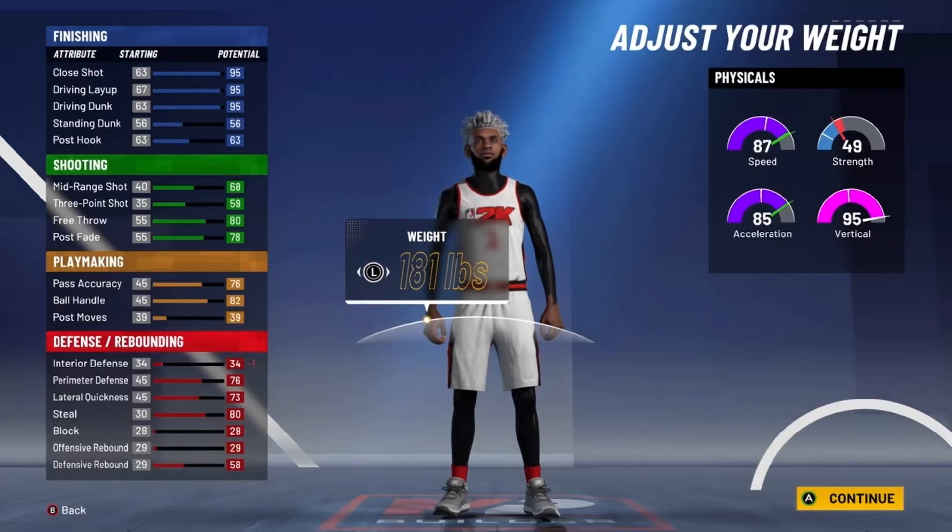For takeover, I'm going with slashing takeover for the contact dunks. This is the scoring machine build, comparable to Damian Lillard, Darius Garland, and Trae Young. For badges — finishing: contact finisher, relentless finisher, slippery finisher, and showtime. Shooting: green machine, range extender, hot zone hunter, and clutch shooter on Hall of Fame. Playmaking: gold floor general, gold handles for days, gold quick first step, ankle breaker — which is really toxic on the two's court — and unpluckable. Defense: pick dodger on silver, intimidator on silver, and pick dodger on silver.